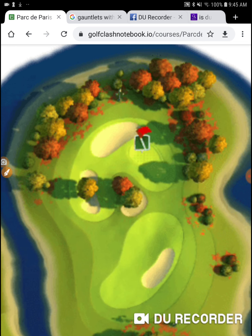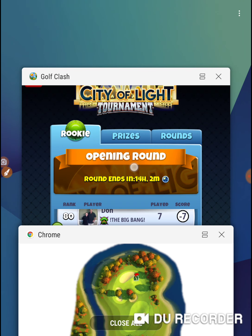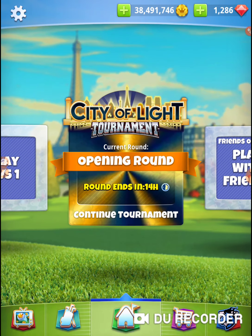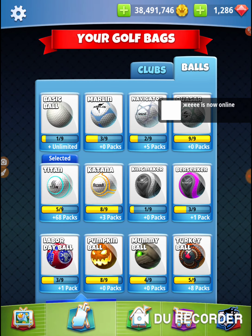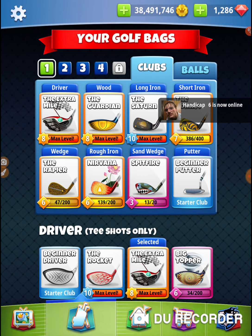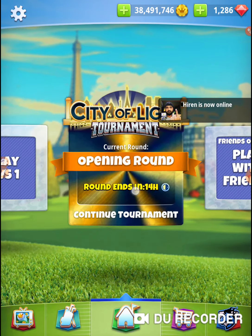This shot right here is a fairly straightforward shot, and I'm going to bring a Katana. You can do this with any ball, but a side spin ball works better. So I'm going to bring a Katana, my number one bag, Extra Mile, and a Guardian, and off we go.